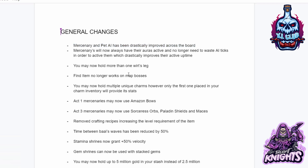You may now hold more than one Ward's Leg. Find Item no longer works on map bosses. You may now hold multiple unique charms; however, only the first one placed in your charm inventory will provide the stats. Act One mercenaries may now use Amazon bows. Act Three mercenaries may now use Sorc orbs, Paladin shields, and maces. Removed crafting recipes increasing the level requirements of items. Time between Baal's waves has been reduced by 50 percent. Stamina shrines now grant plus 50 velocity. Gem shrines can now be used with stacked gems.